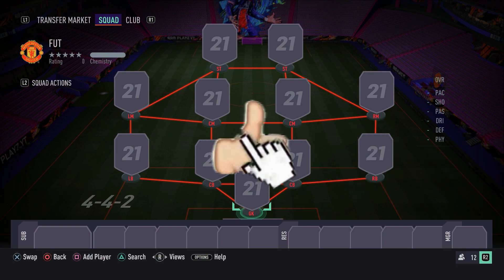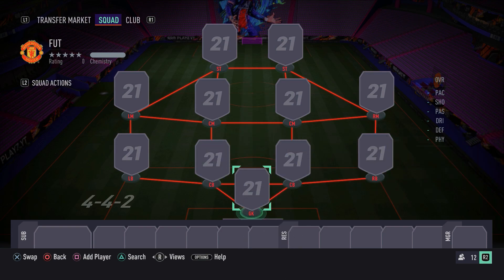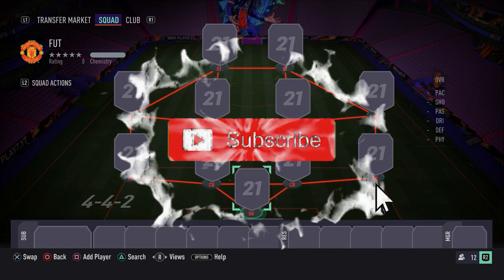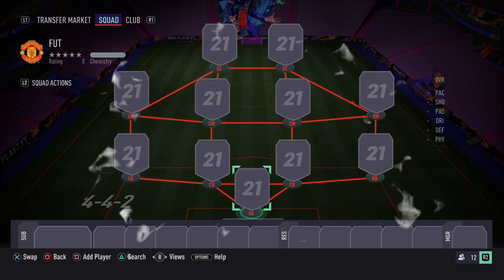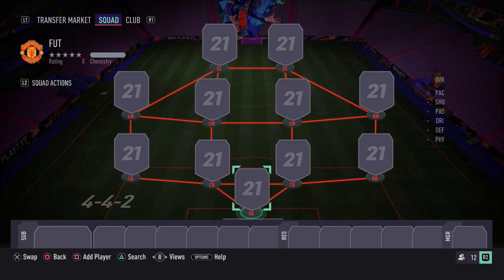Welcome back to another fantastic squad builder on the channel today for the Team of the Season period. I'm going to be showing you guys an overpowered 800K hybrid for you guys to use to destroy your opponents and achieve the highest possible rank in FIFA 21 FUT Champions. But before I get into it, if you haven't seen the latest FUT Champions challenge where I let an 83-plus times 25 pack pick my FUT Champions team, click the link down below in the description. Make sure you smash a like, subscribe, turn on post notifications, and let's get into it.